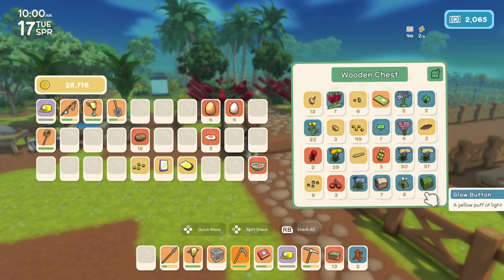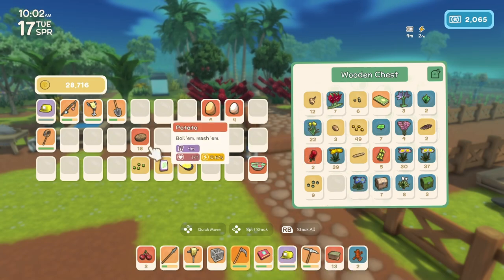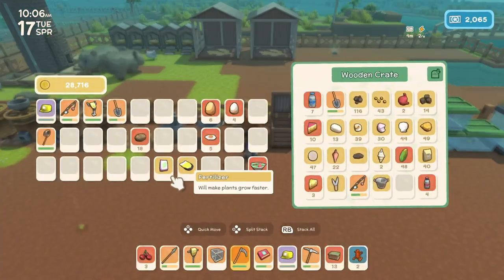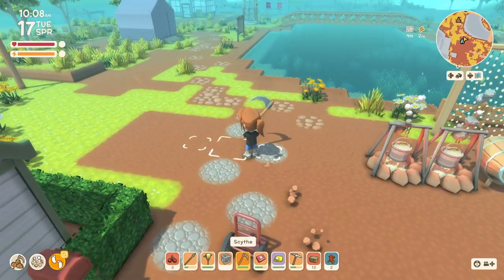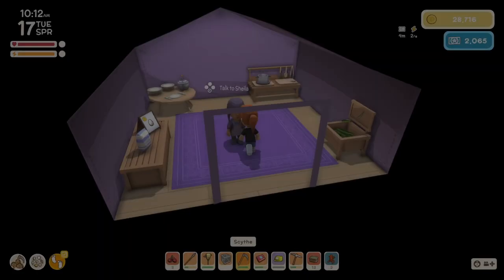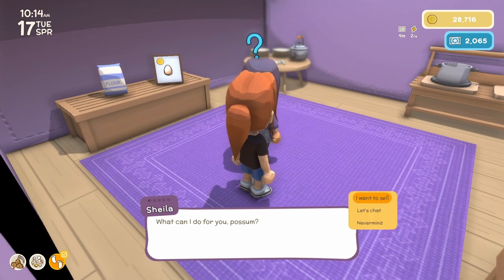I've got some flowers and stuff to go in here. I'll take the cherries out and put the tropical grass seeds in there. So it looks like we have to get some spin effects and some shells. Oh, we have a visitor — who's this? Sheila! Welcome to the Tucker Box. What can I do for you? Let's chat — what did you want to chat about?